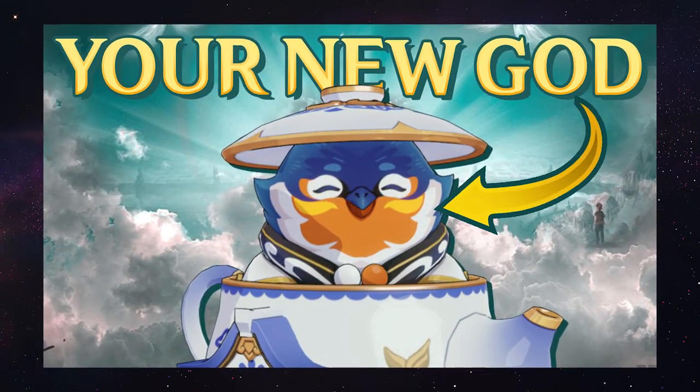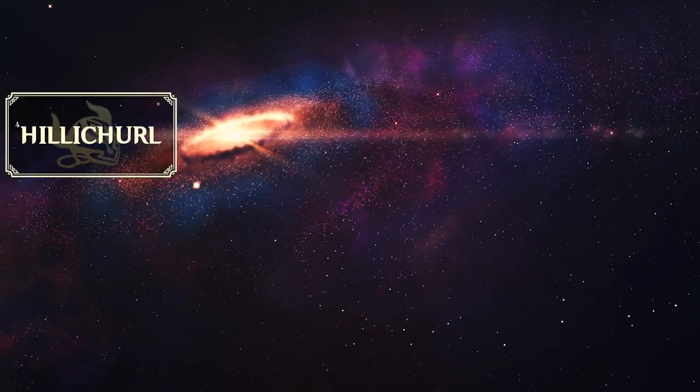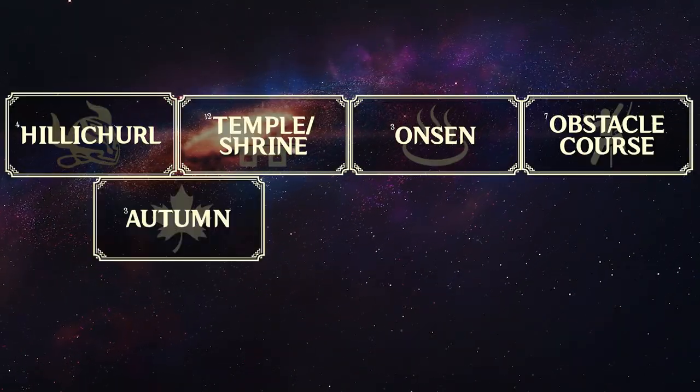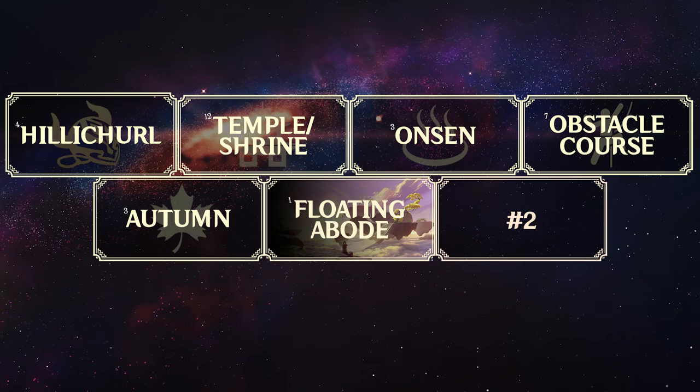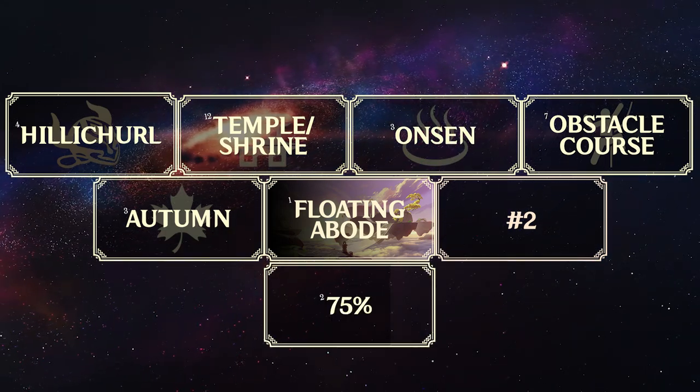In my last video, I created a teapot challenge where you limit yourself using only a few base themes. I got a Hilly Trill Shrine Onsen Obstacle Course set in Autumn in the Floating Abode, sub-region number two, using 75% of that sub-region. And now I actually have to build it.